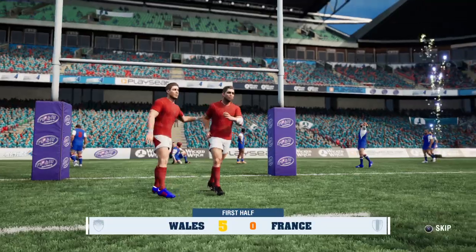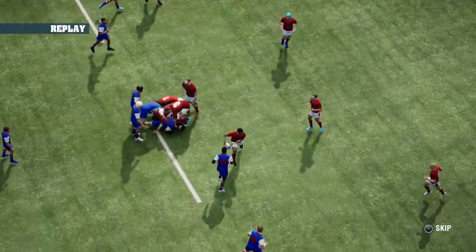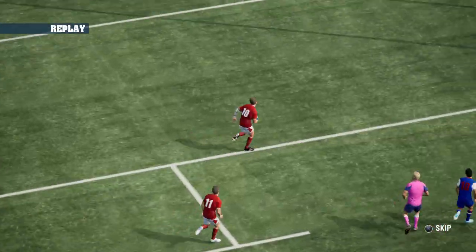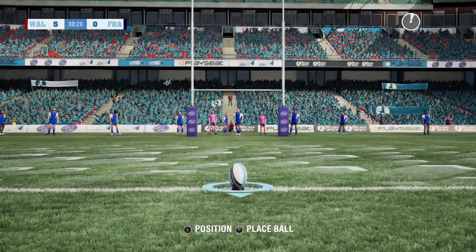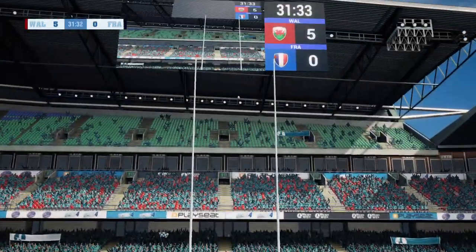Wales open up their account 30 minutes into this game and they'll be absolutely delighted with that. Let's just have a look at the replay — ball down and Nick Tompkins spots the space, just a little inside pass to Dan Bigger and he goes in untouched under the posts. A great drive! Halfpenny goes for the conversion — it looks good, goes straight through the middle. Seven points to nil, Wales up at the moment.